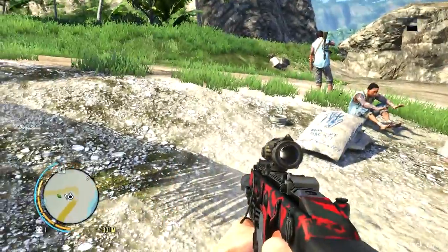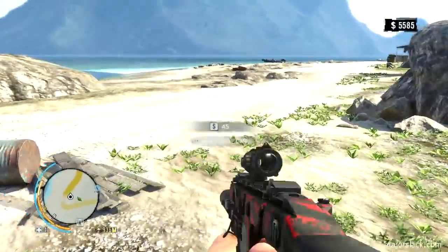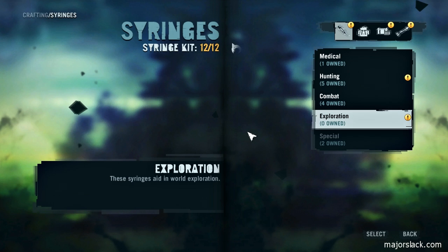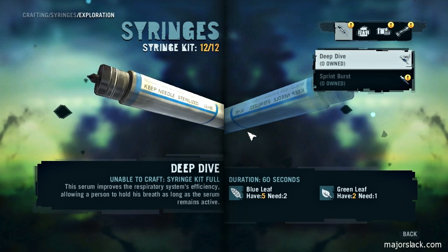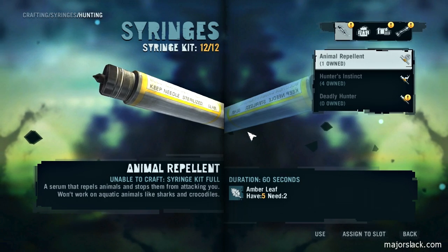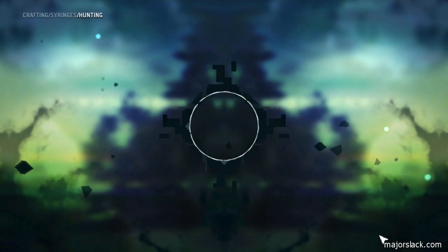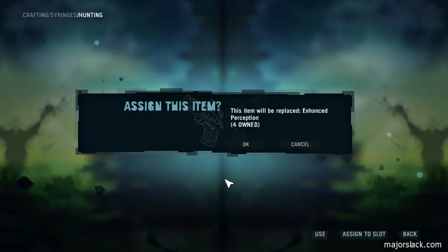I think I can make a couple of deep dive syringes right now. Let's loot this container here. I'm not going to use deep dive because I pretty much know my way, but you might want to make a couple. Can't make any right now. Let's get rid of some of these hunter's instincts - I don't need them. Assign them to a slot. Plenty of amber leaves to be had, assign them to a slot. Out we go.